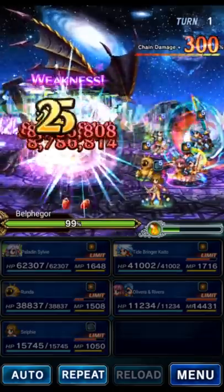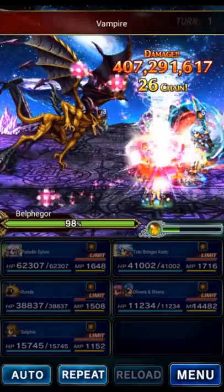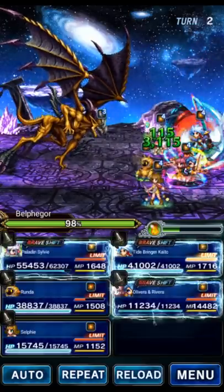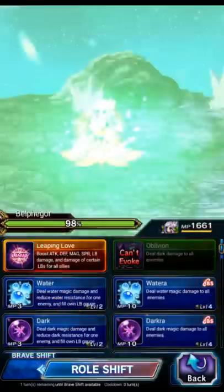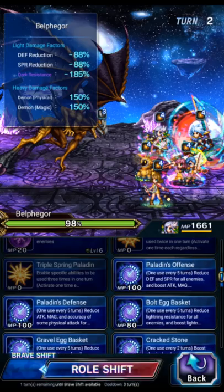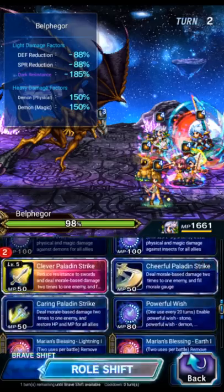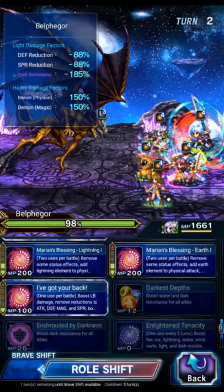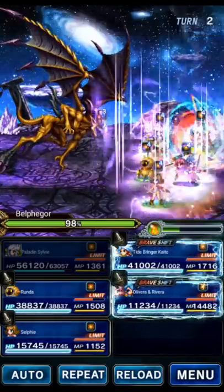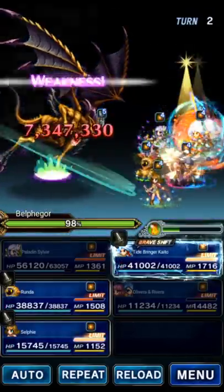Olivera's primary damage is going to be his LB, which we're going to start doing in just a moment. We didn't do killers yet either — there's some damage on Sylvie, not too big a deal. Let's shift Sylvie, then do defense first for the party, demon killer on Olivera, and I've Got Your Back for a bigger LB damage buff on Olivera. Other than that we don't need much else, so we're going to use this LB.